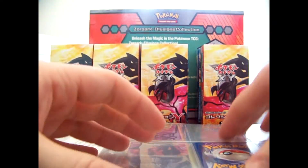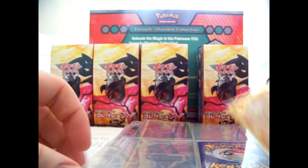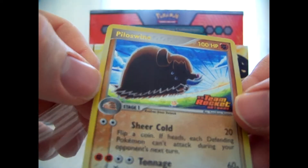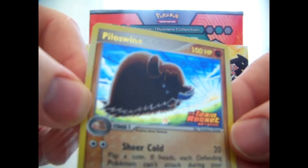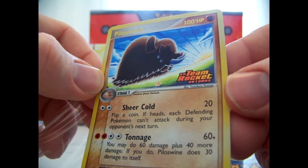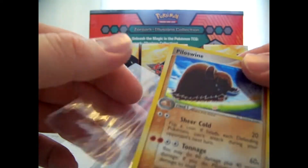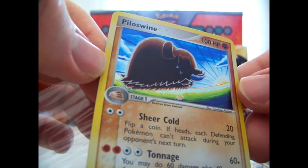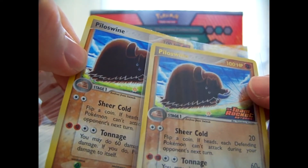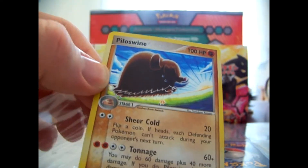I'll show the commons and uncommons a lot quicker too. But it's nice to show the rares up close. There are some reverses mixed in here too, actually. Next we have a Piloswine reverse holo rare, again with the golden lettering. And then we get into its counterpart, the regular holographic version. I like the reverses better — the golden lettering. This is the exact same card except it has the stamp and golden lettering, and I like that, it's pretty sweet.